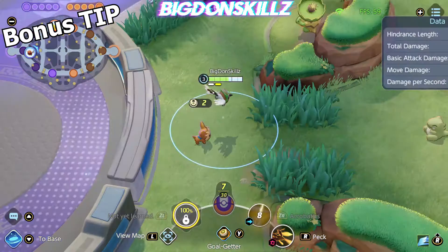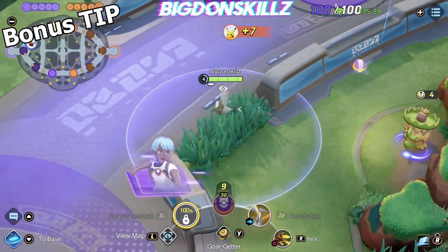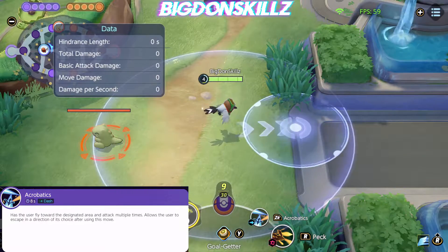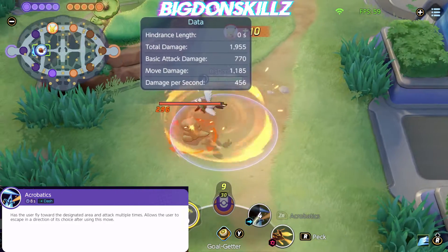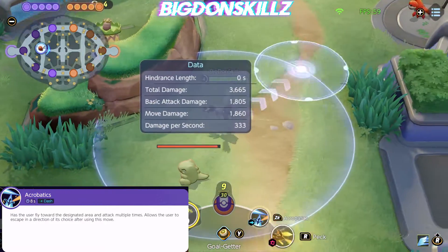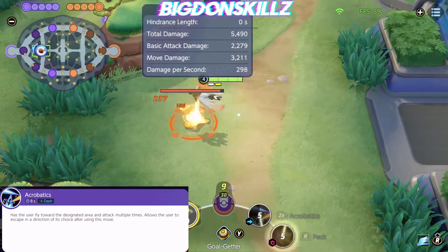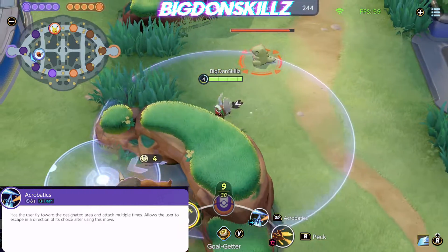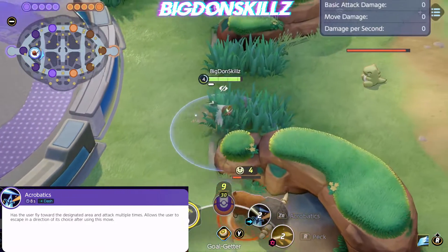One thing I want to point out is that Acrobatics can be used to manually jump over walls, just like this. So if you're jungling as this character, you can get a very early start on your targets. Acrobatics covers a lot of distance and range and can be controlled manually — he actually dives and hits the Pokémon multiple times. It can be used to escape, jump over walls, or engage, making it one of the most versatile moves in the game. You'll see as he jumps over the wall — you can use this over any wall or surface that allows it.